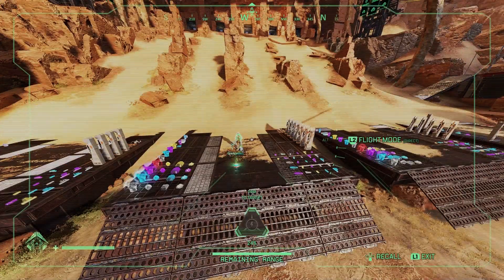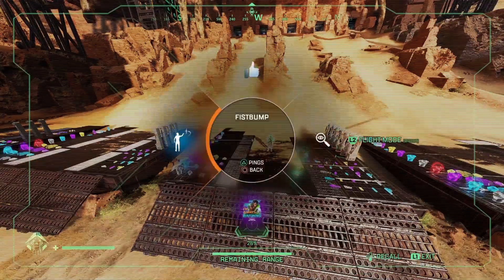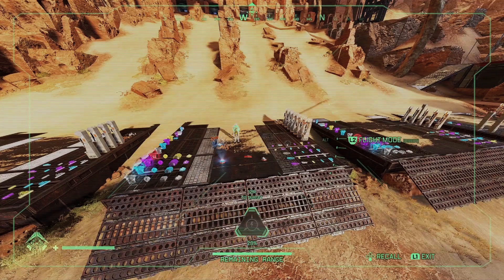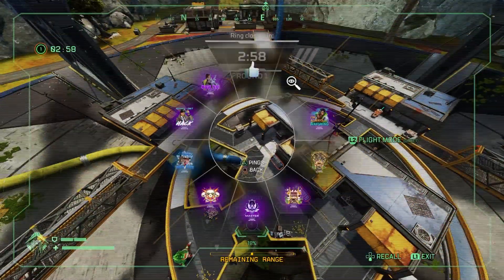All you have to do is be in your drone and pull up the holospray emote wheel, simply choose whichever holospray you want and it will be shot out directly from Crypto's drone. This works on both PC and console.